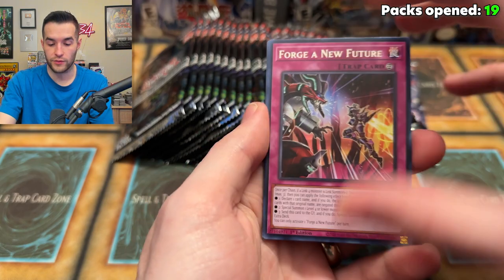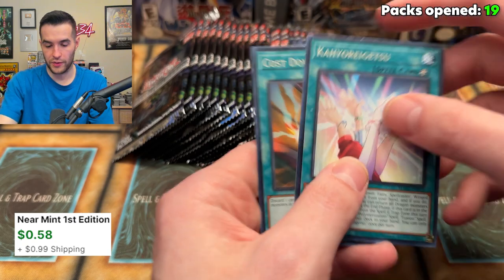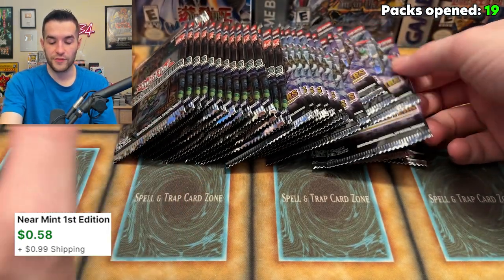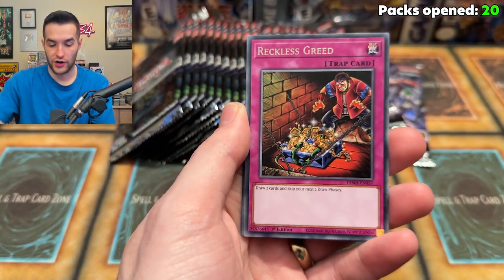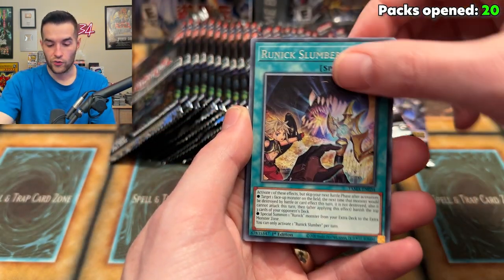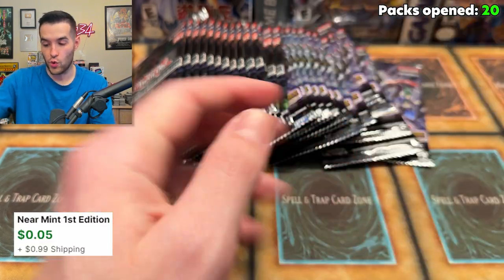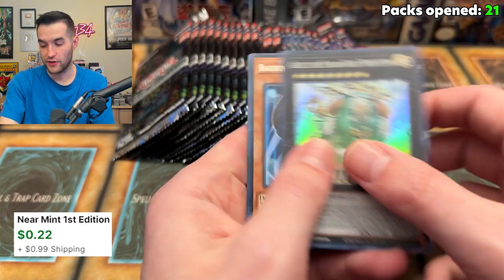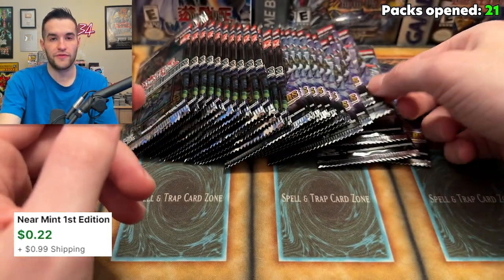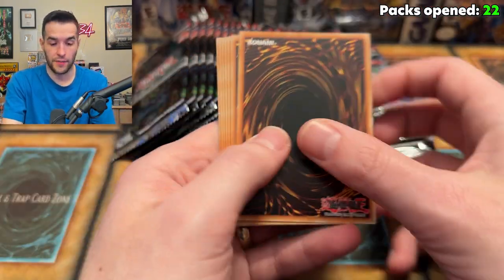We're just going to keep going and hope that we get it before then. Jirai Gummo — that's a Ruxen Special right to the Utopia Rising. I'm telling you, the Maze of Memories cards are some of the slipperiest cards ever — it's so hard not to Ruxen Special. Invader of Darkness, Reckless Greed, Lilith, Runic Slumber — that's a Ruxen Special, that was just my fault. Valence Worlds — I have a whole Valence core at this point from the super rares. It's insane.